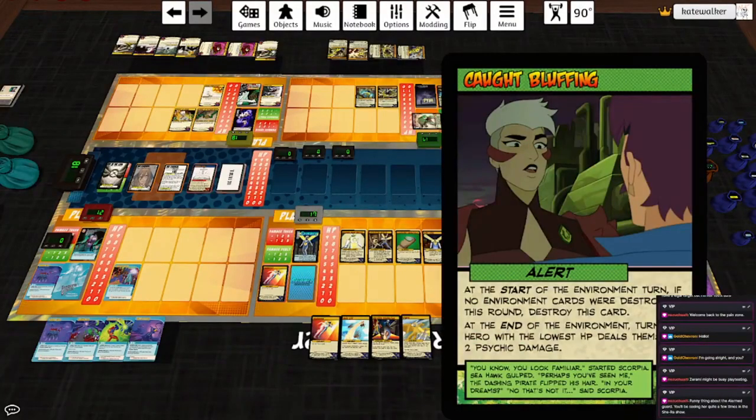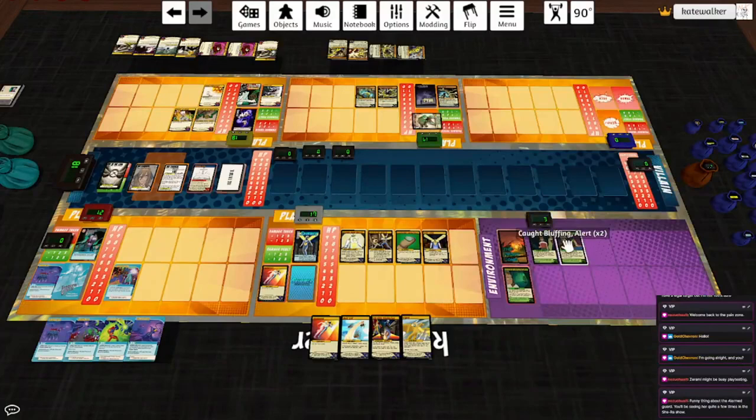Fright Zone plays Cop Bluffing. Start of the environment turn — if no environment cards are destroyed this round, destroy this card. The environment hero with the lowest HP deals himself two psychic damage. The second highest takes a lightning damage. Skimmer could have hit the Faithful back three times, so we'll hit Skimmer and he'll hit back for one. The lowest is Lantern Jack, who heals one and gets a plus one.